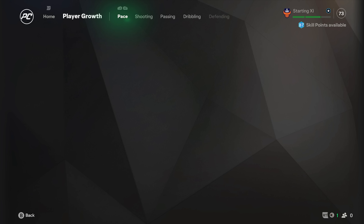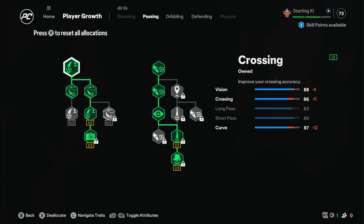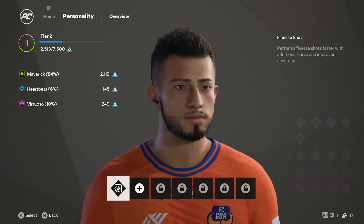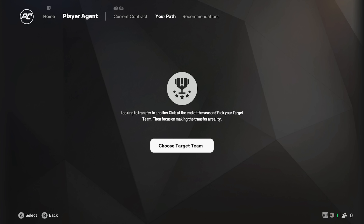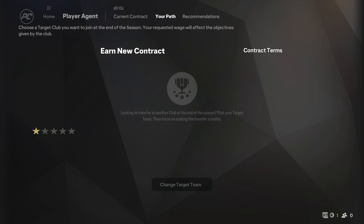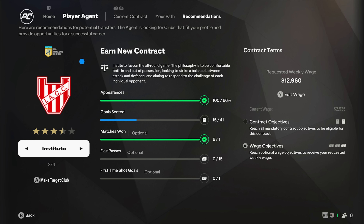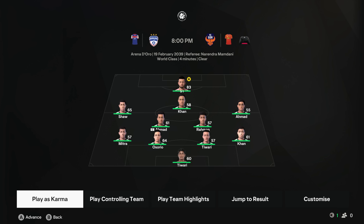I've got 87 skill points available - I guess now's the perfect time to actually assign these. So I've boosted the player up for the upcoming retirement match. I'll assign two play styles: the first will be finesse shot, and the second will be maybe a chip shot. You can still choose your target team even though you're about to retire, so you can pick a different club and the agent will still recommend clubs to you. It's not like we can play on after this though. Let's play our last game - this is the retirement match and we're in the starting 11.